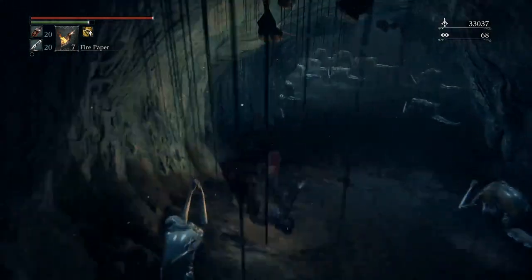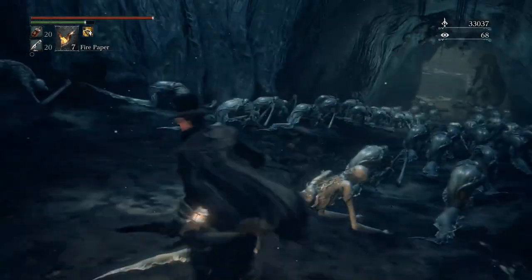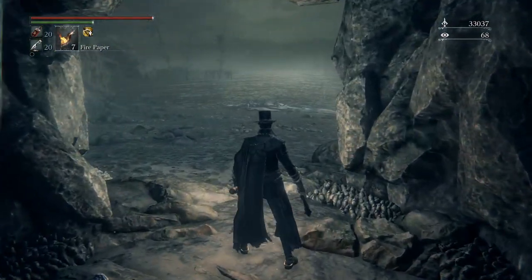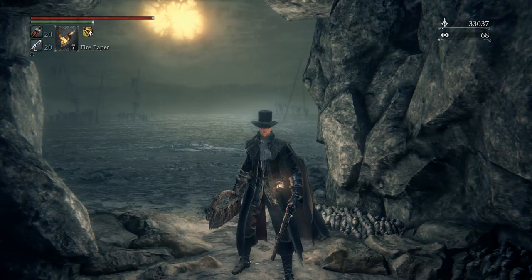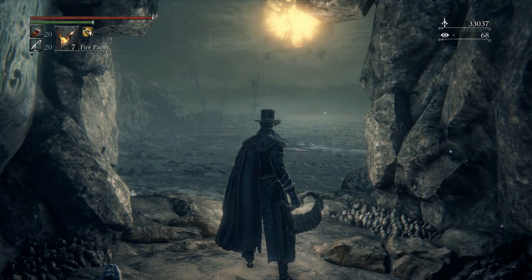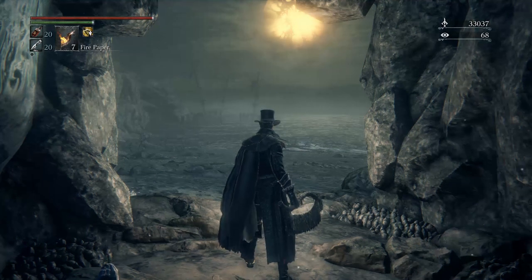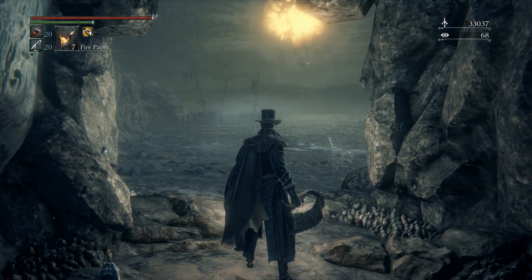The reason I'm using the visceral attack rune is because I'm hoping to get a counter off on this guy. So let's go over strategies for Orphan of Kos. This boss has two forms — once you get him down to about halfway health, he's going to grow a pair of wispy wings and go more berserk, so this boss is really all about patience and timing.